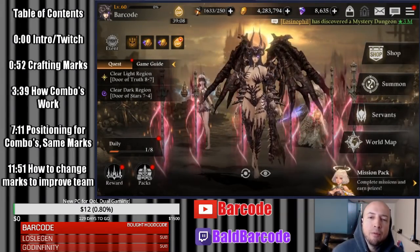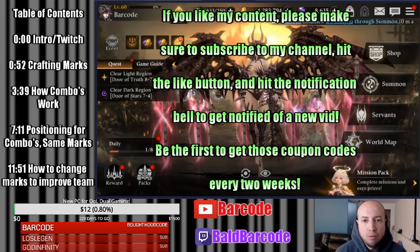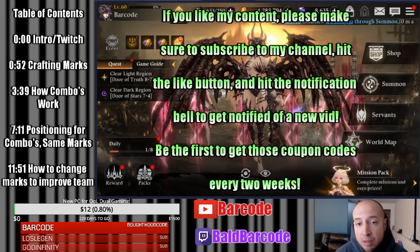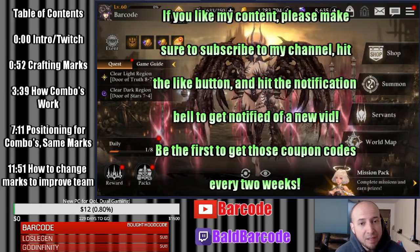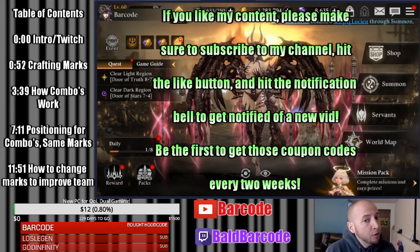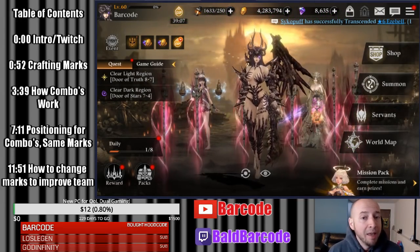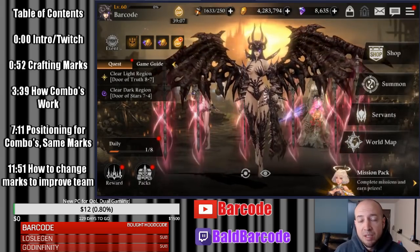What's up YouTube, Barcode here. Brain of Air Lite video. This video is going to focus on two things. One is something that nobody really talks about and that's the crafting system — specifically mark gear, being able to change your marks to whatever you want and what resources are consumed to get those specific marks.